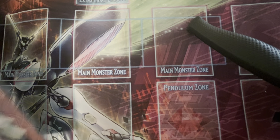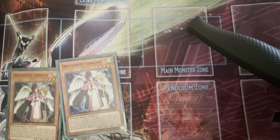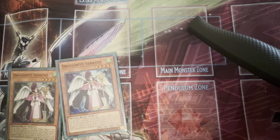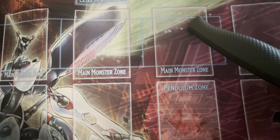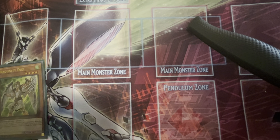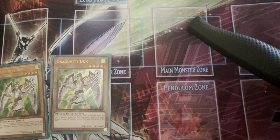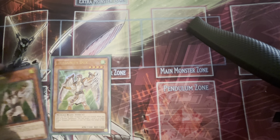Onto the Dragoonity package. Two of Cenitus — Cenitus is one of your main combo starters. Its only downside is they're locked into Dragons for the rest of the turn, which Dragoonities are mostly all Dragons, so no problem there. Two of the old-school Ducks — Ducks is one of your main combo starters and one of the OGs, so it's definitely a staple in any Dragoonity deck.